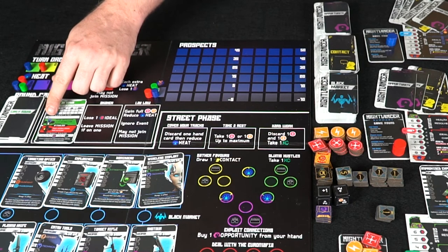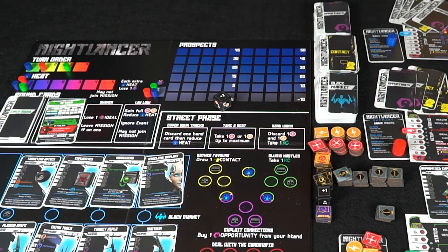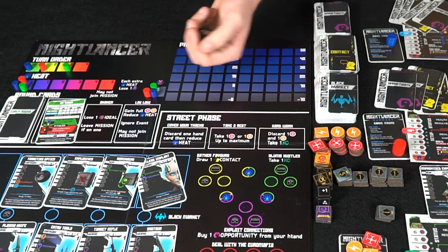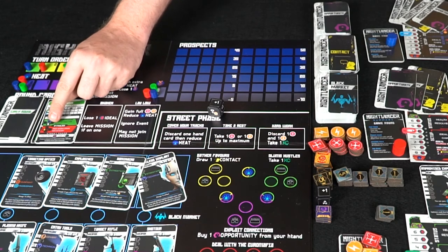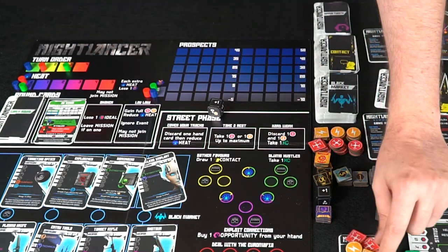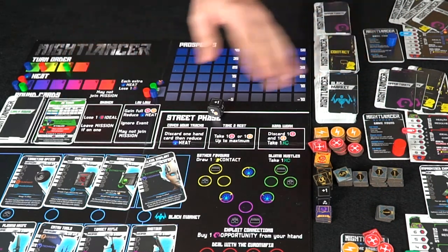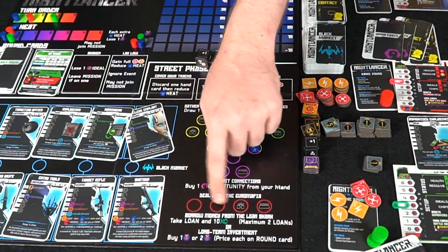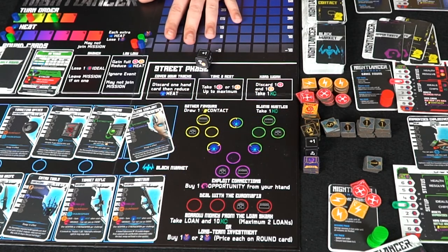Since nobody is laying low at the start, everyone attempts the event — a technical challenge with a target of five. Blue's technical is three; he rolled a plus two, making five — no problem. Red's technical is three; she rolled a two — no problem. Green's technical is three and he rolled a plus one, which is not enough. He fails and takes minus two health as the consequence — panic-stricken citizens lash out at him.